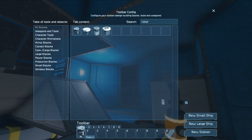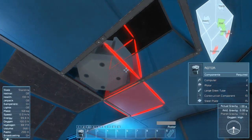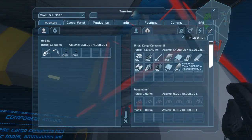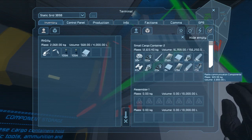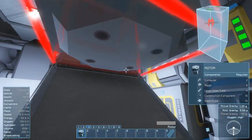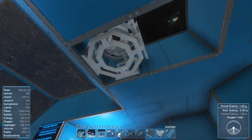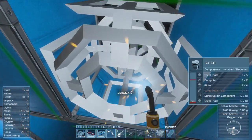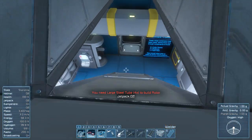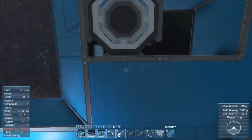Let's grab what we need — a rotor, solar arrays, steel plate, a computer, construction component, and motor for the rotor itself. Let's place it right here and see how far we can weld this up. I need a few more steel tubes.